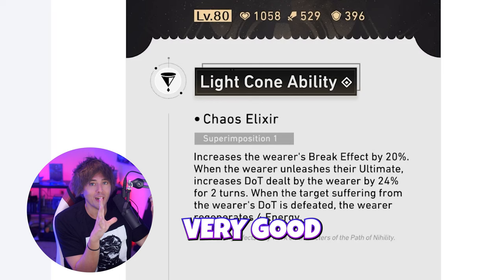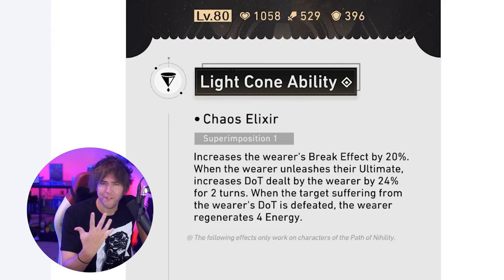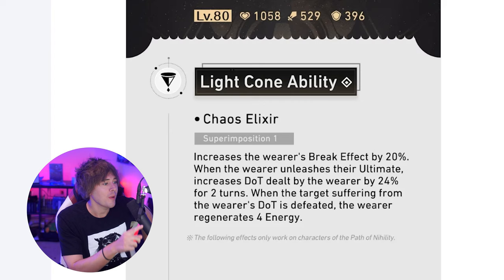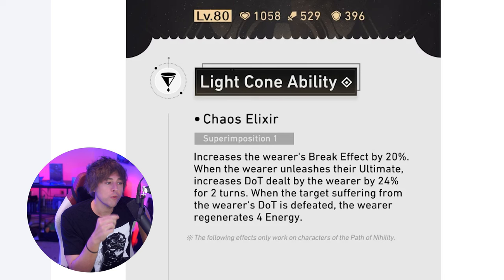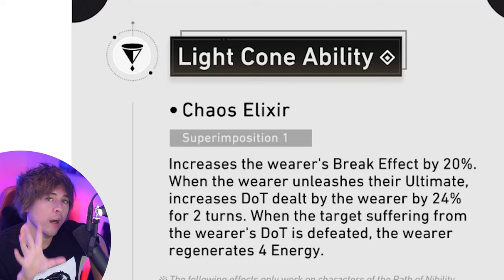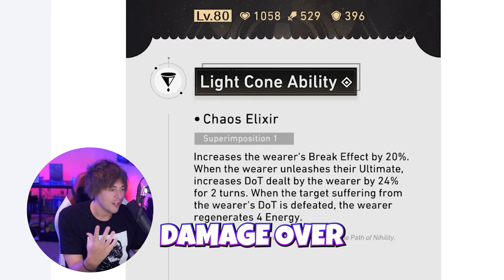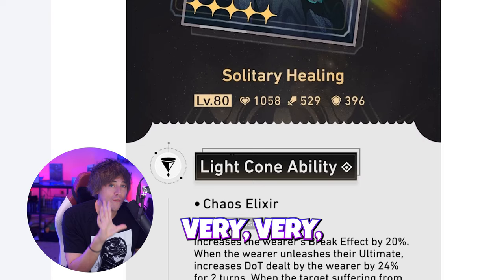Here's the ability: Chaos Elixir. Remember, this is superimposition level one — you can get this to five relatively easily if you've been doing Herta's simulated universe. We have increased break effect by 20% at level one, and then every time you use your ultimate you increase DoTs dealt by the wearer by 24% for two turns. When the target is defeated while suffering from the wearer's DoT, you regenerate four energy. Upgrading this gives up to 40% break effect, 48% damage over time boost, plus energy generation — very good for so many nihility characters.